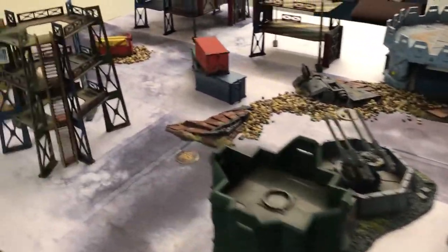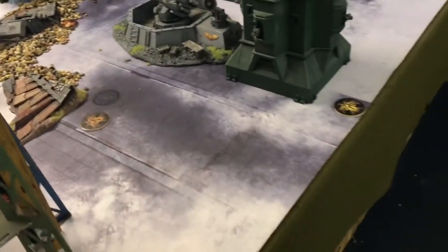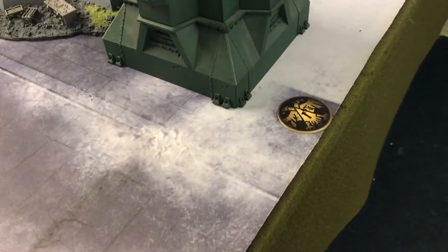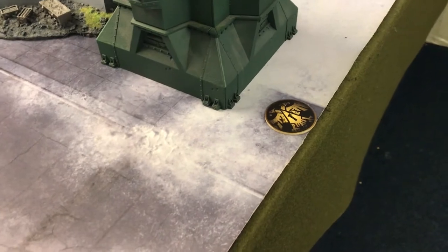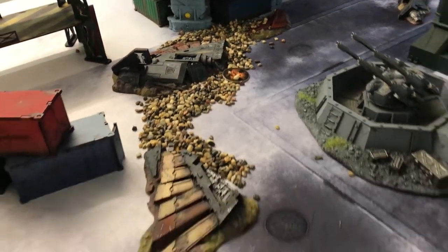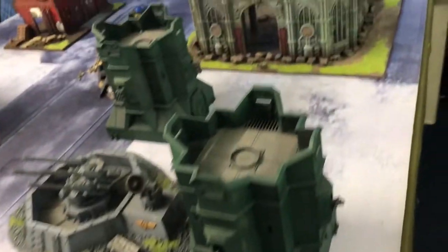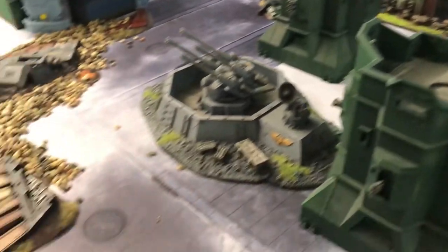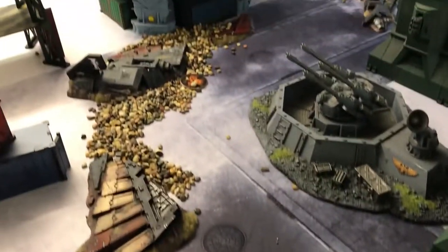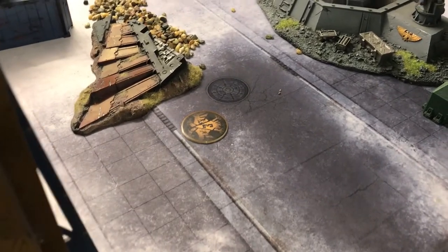What's going to happen is basically it's all about objectives. We've got three objectives on the board: one here right in the centre of the Eldar's line, one smack in the centre, and then one that Luke can put in my half — this is going to be the Eldar half of the table. He can put an objective in my half, 12 inches away from table edges and 12 inches away from any other objective. He's gone very central with it.